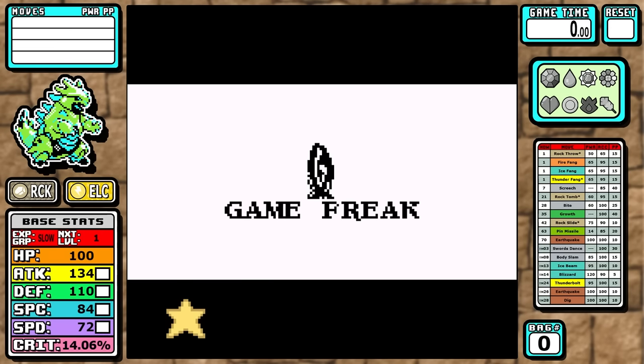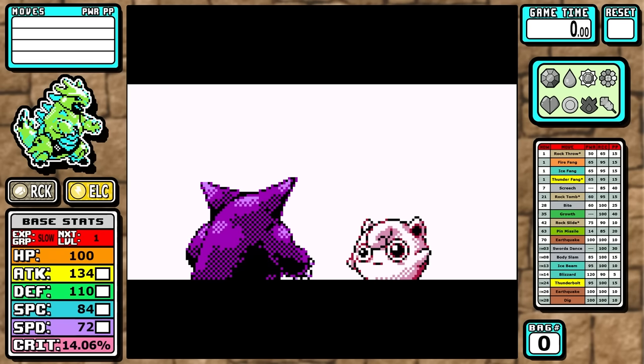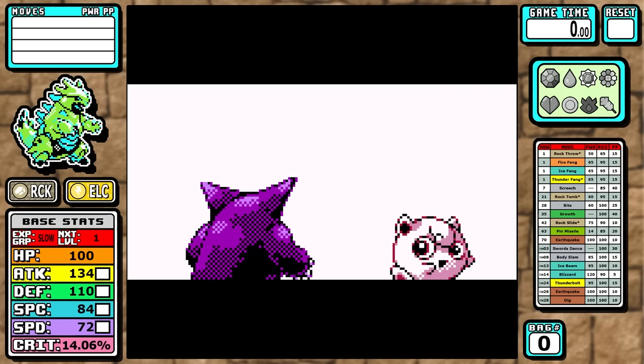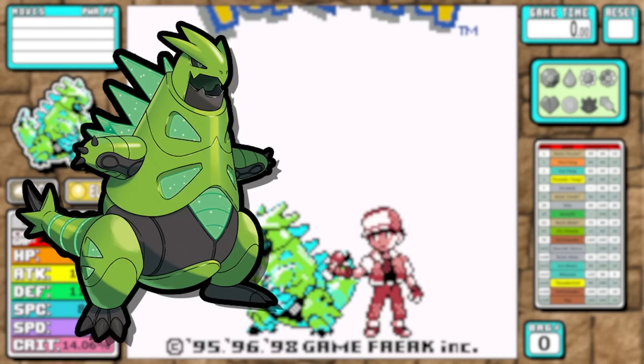I have a secret: when I said 500 likes in the Tyranitar video, at the time I had only had two videos ever with over 500 likes, and one of those was at exactly 500. I pretty much just said what I thought was some ridiculous number, and you guys showed a lot of support. Here we are today — we'll be taking a look at the Generation 9 paradox Pokemon, Iron Thorns, in a solo run of Pokemon Red and Blue.